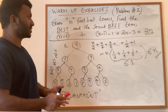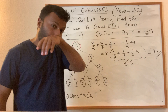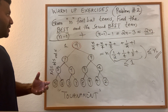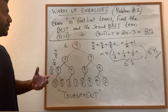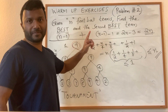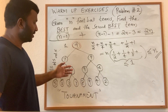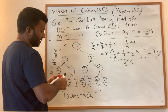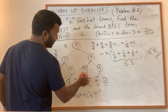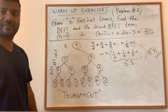So nothing interesting so far — here also we spend n games, same as before. The advantage comes when finding the second best. In this example, nine is the best and nine came through a specific route — this is the path of nine.